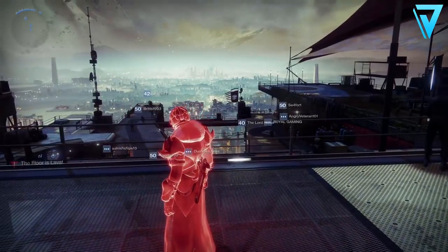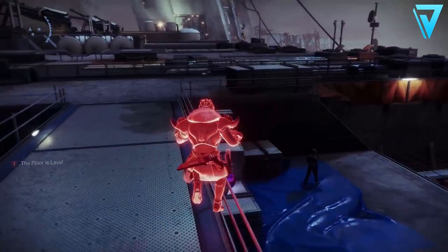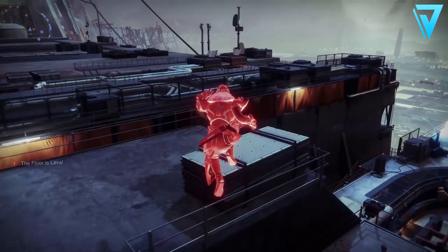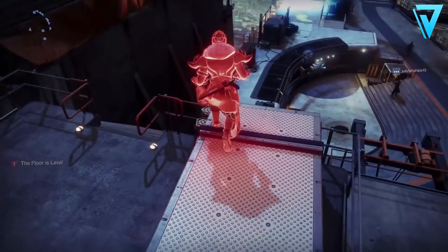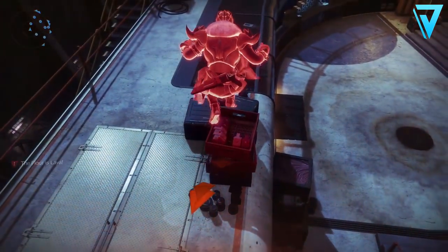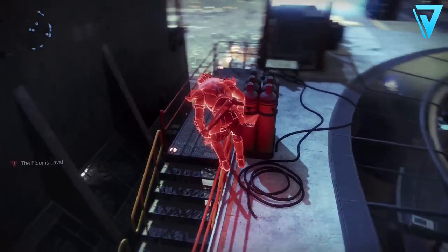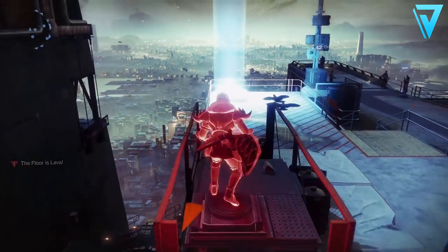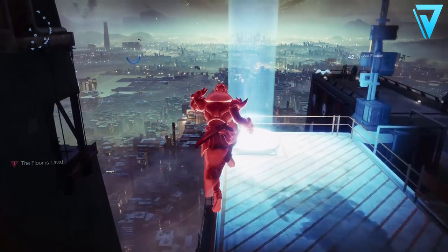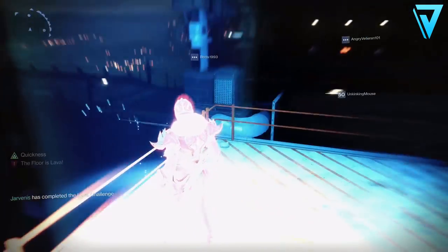To get into this space, you need to complete the Floor is Lava challenge. If you head onto one of the balconies in the courtyard you can initiate this challenge. You'll need to use the railings and boxes to navigate your way towards the light beacon, and when you get to the end you'll get a buff called Quickness. This buff gives you an increase in movement speed but more importantly a massive increase in jump height.